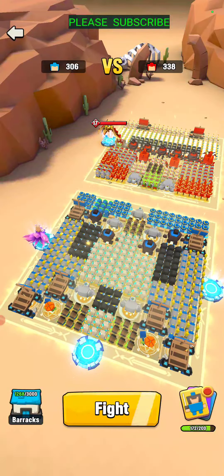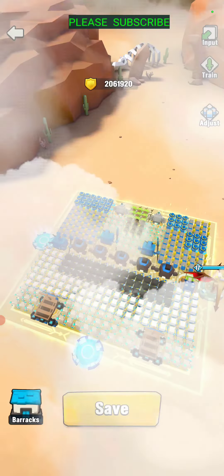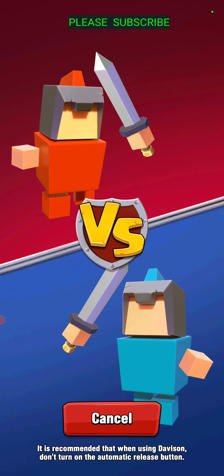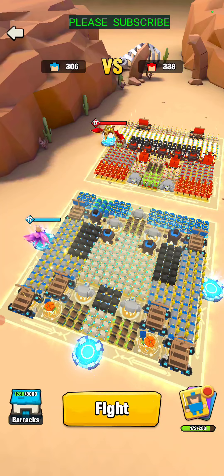Here we have a Davison form. I have the nuns there in the back, lots of frost archers, and quite dense troops in the back as well with the voodoo dolls.